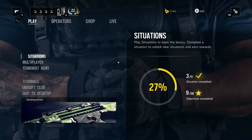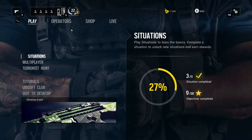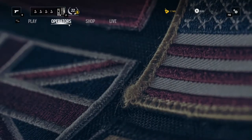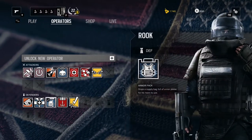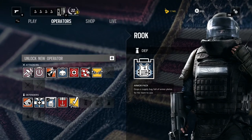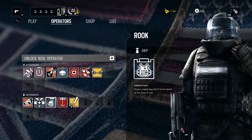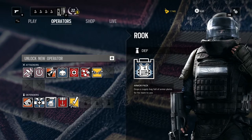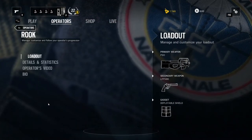Good evening, tubers! Today in our operator's guide for Rainbow Six Siege, we're going to be having a look at Rook. Rook is the GIGN defending character — along with Doc, he's really useful. He is actually my second preference for a defensive character; he's such a useful character to have.